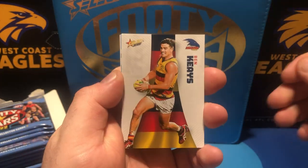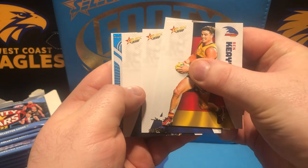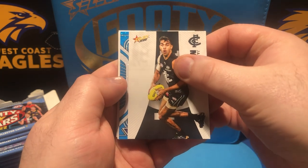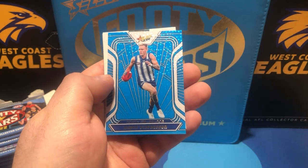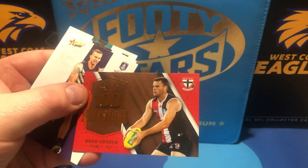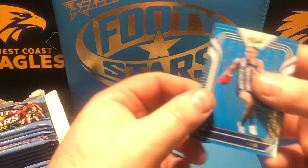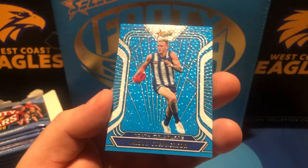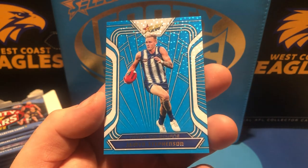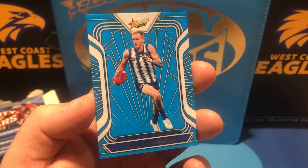First pack — see if we can get some first pack magic, and we do actually have some first pack magic right off the bat. Look at ourselves. We've got a 100 game milestone Brad Crouch, but that's not what we want — we want these ones. Fractal! Whoa, wow.